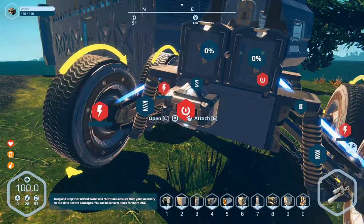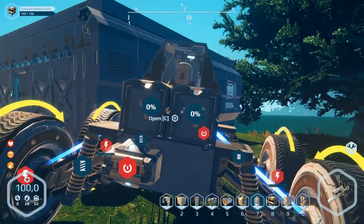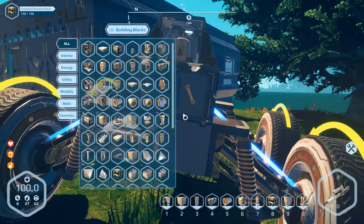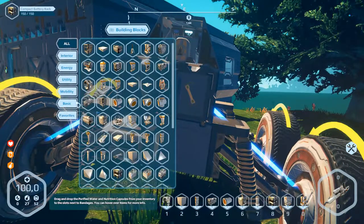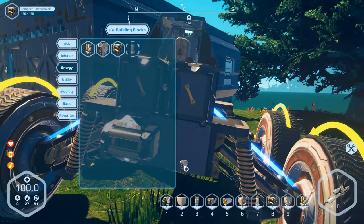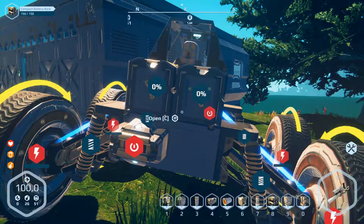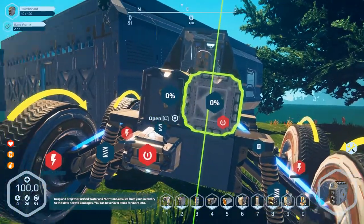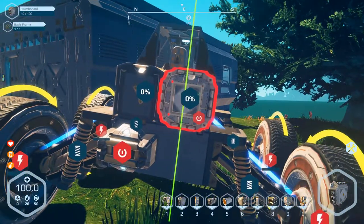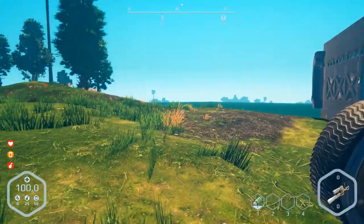There's no energy - that's right, because of course there are no batteries inside these parts. Let's check the build menu - electricity, energy, switchboard. Let's put the switchboard on number two and then build the switchboard over here. We need electronic parts and plating - we've got plating already. Let's go inside.